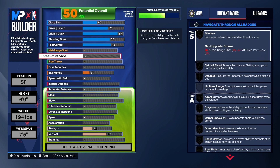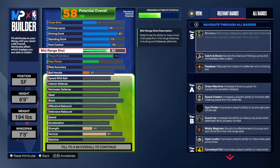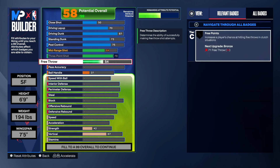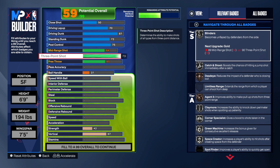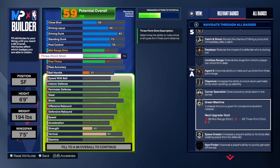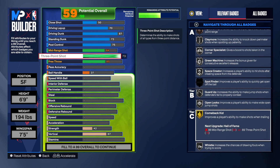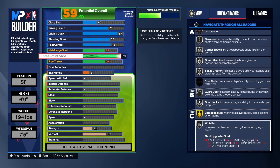This build has a 79 three-point shot. I think that's good enough to make shots in this game — you just have to know your shot. If you're not a shooter, you may want to take that up. Mid-range shot is 64, we'll leave it there. Free throw we'll take to 65. We get some good shooting badges: Blinders, Catch and Shoot, Dead Zone on Bronze, Agent 3, Claymore, Corner Specialist, Green Machine, Space Creator, Guard Up, Open Looks, and Comeback Kid.